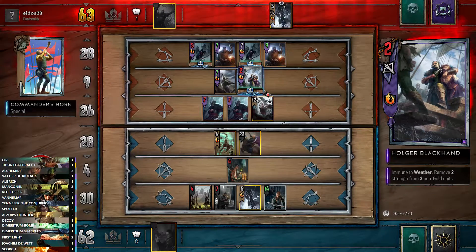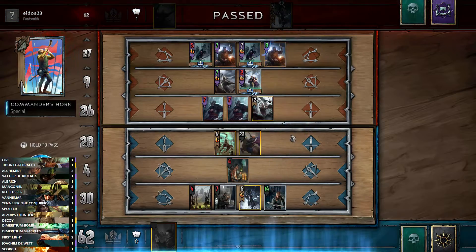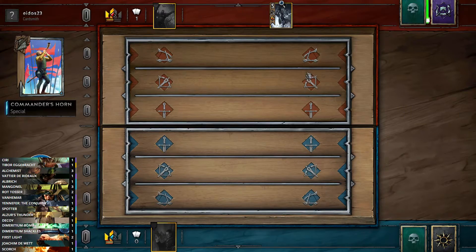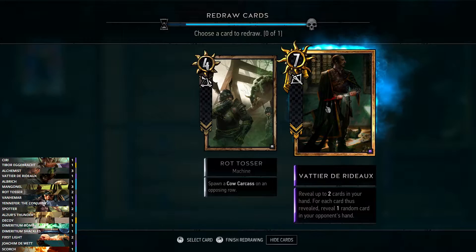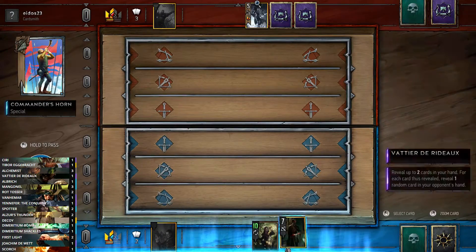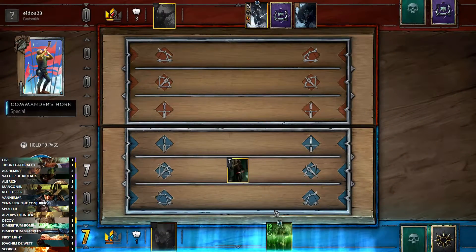If he passes now then my Yennefer triggers. Oh — he hasn't realized it. It's going to be a tie, but he has Yennefer in hand, so he basically gets the next round unless I draw something massive. This is not that massive. We do get to mulligan one of them though. We can see what's in his hand — the reveal is pretty good, it means we're going to have a lot of points from our Spotter.